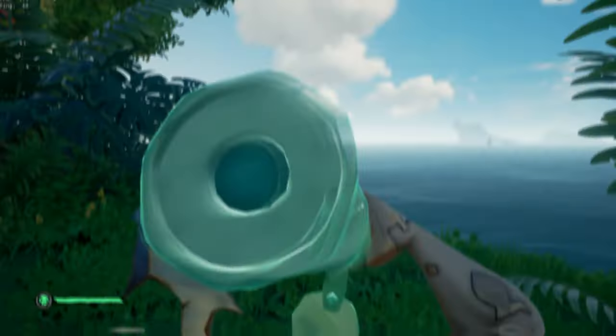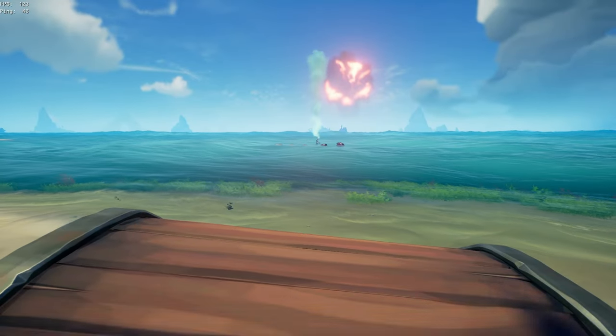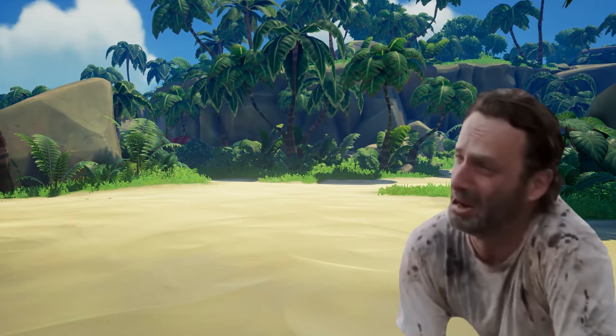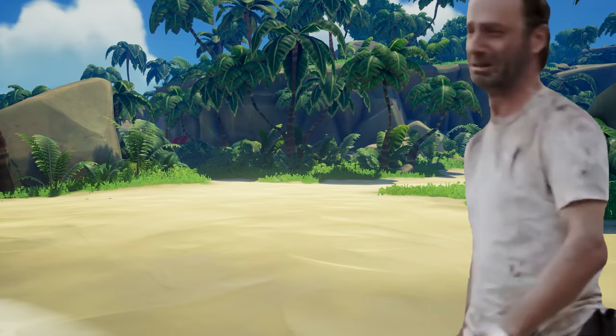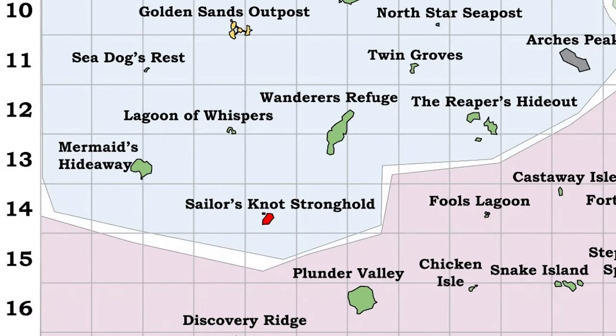If you're a paranoid pirate, just like the rest of us, you constantly look around the horizon while doing something on an island because you don't want to be off doing something one minute and then the next minute see the remains of your ship floating up on the shore. One way to combat this and feel a little less paranoid is to park your ship on the backside of the island.